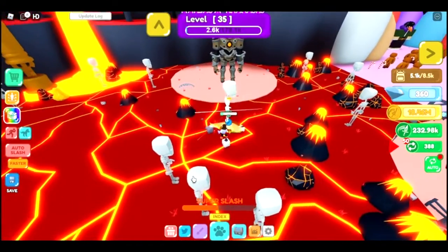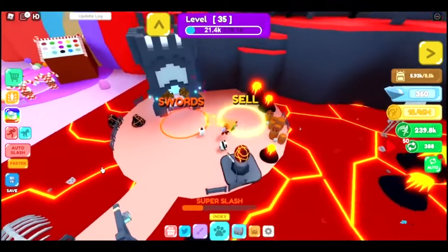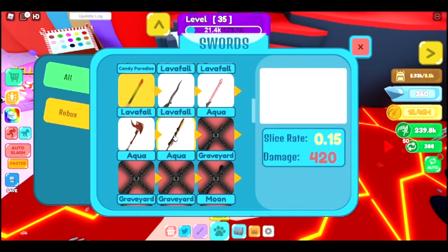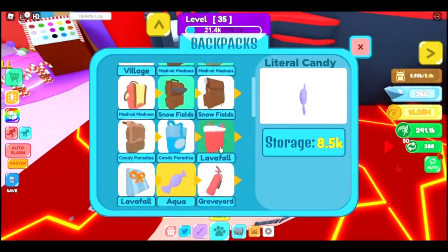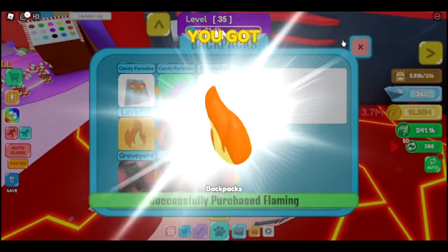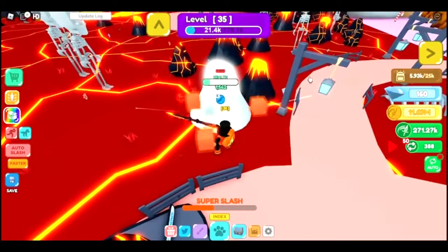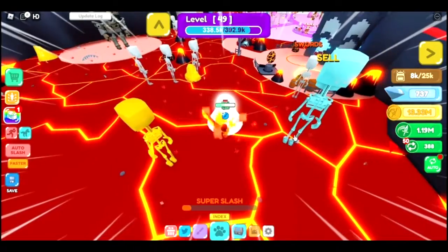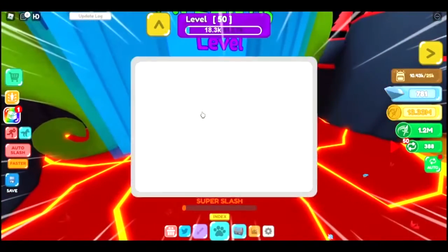I didn't even buy any pets from Candyland — it was really easy there. The best sword we can buy is the Molten Blade for 2.4 million. This is starting to get a bit expensive. The backpack is the Flaming Backpack for 3.7 million. I'm only at 12 million now. That's actually really easy. I'm level 50, so I can purchase World 2, Atlantis.